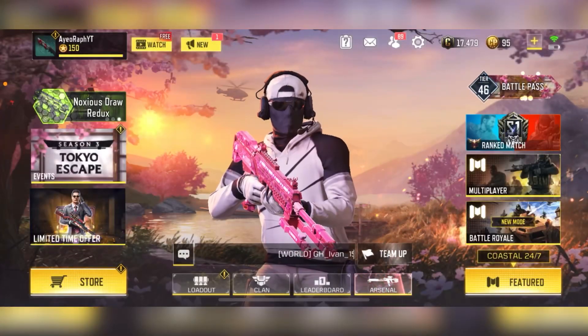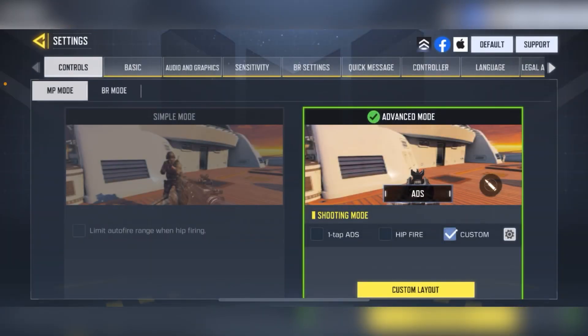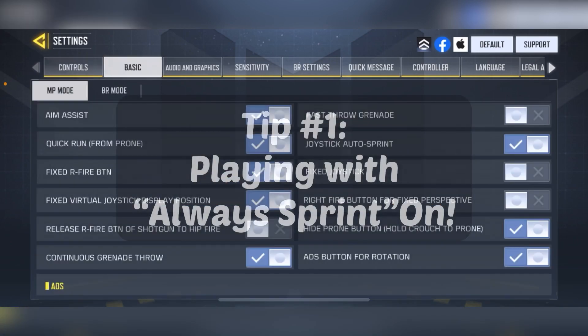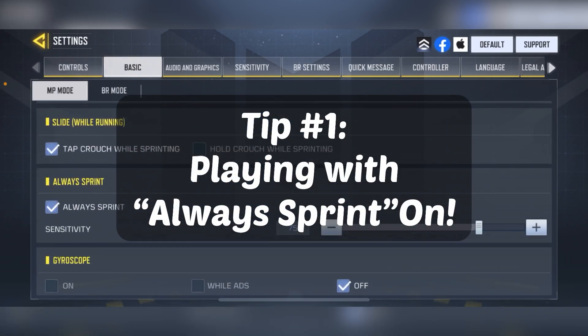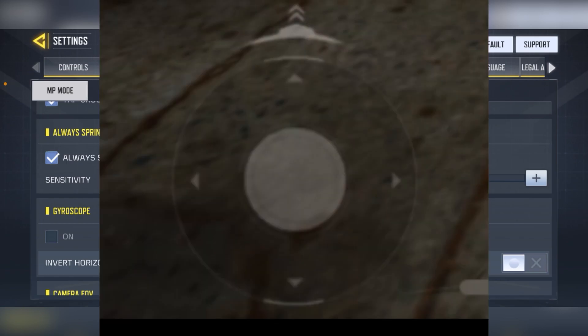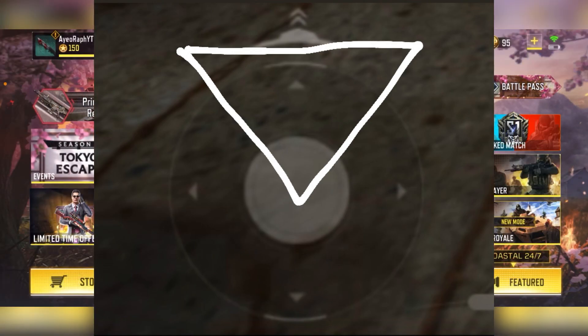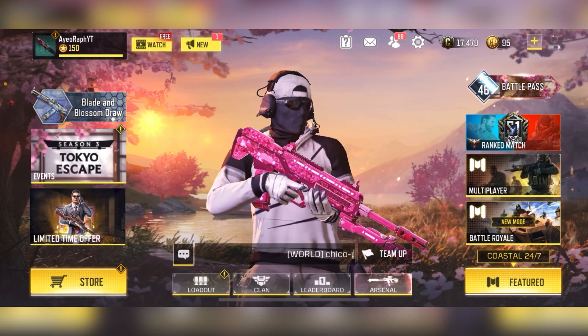Tip number one is really simple and yet not a lot of people use it. Go to Basic settings, scroll all the way down until you see Sprint, and select Always Sprint. On screen you can see a joystick — there's a little triangle I call the goldilocks zone. If your thumb isn't pointing in that triangular section, you will not be moving forward.